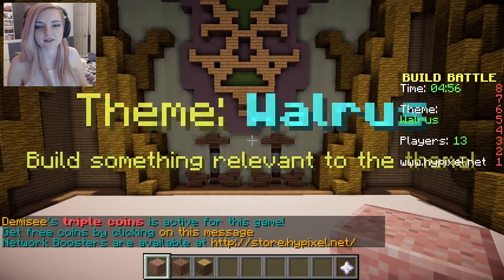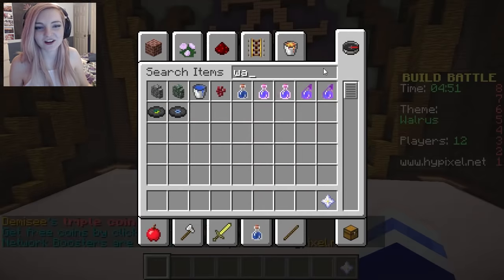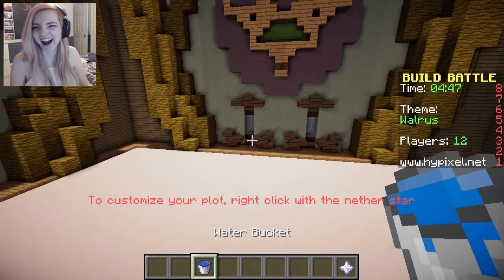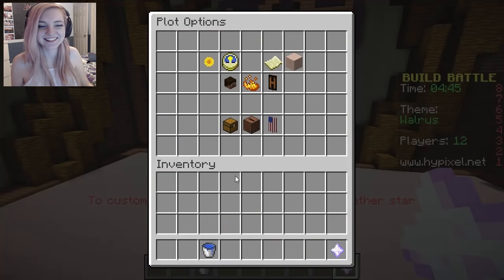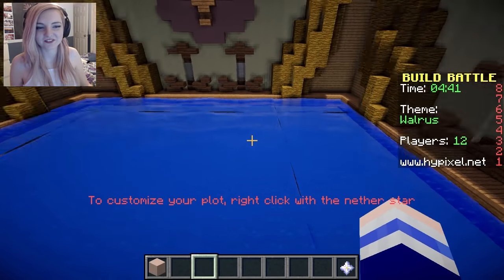Walrus. Walrus. Oh gosh, guys, I'm not prepared for that. Okay, wait, how do you change the blocks again? Open the creative menu. How do you access the options? Stacey's never played this before. I've never played this. I don't know what I'm doing.